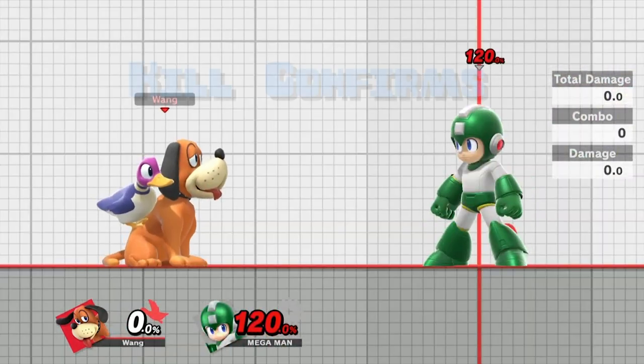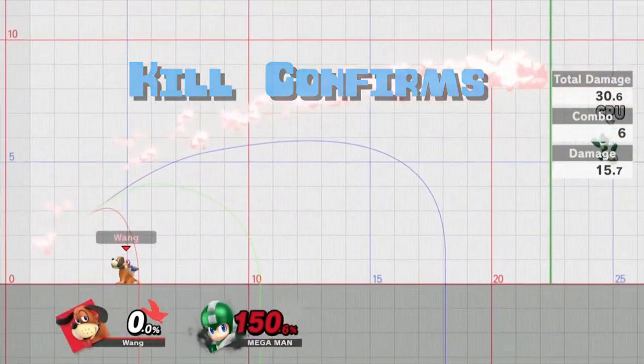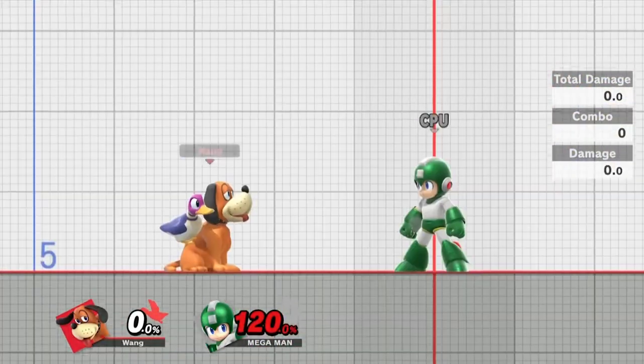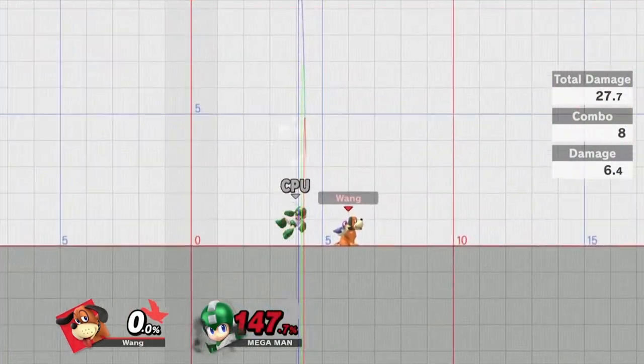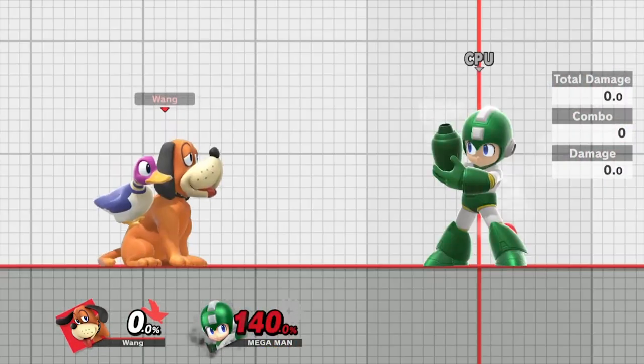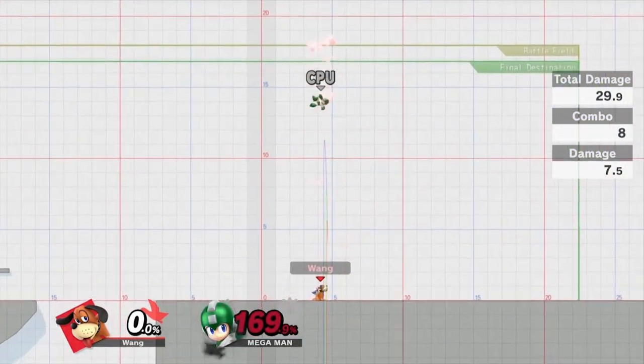The last things to cover are your kill confirms. When you have them at 120%, just go for CP back air — there's no reason to risk it for a combo. For mid weights, go for CP up air around 135% to guarantee the kill. For heavyweights, that's generally going to be around 140% where CP up air will net you a guaranteed kill.